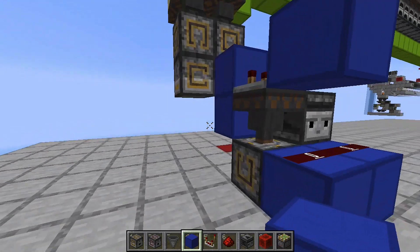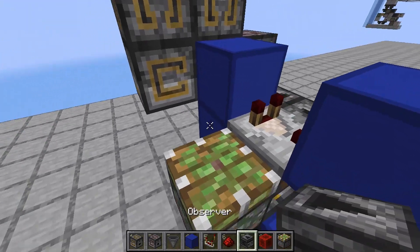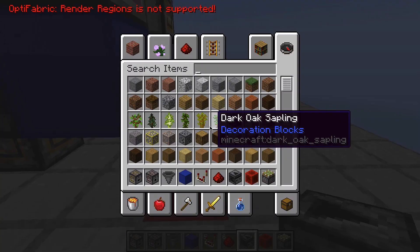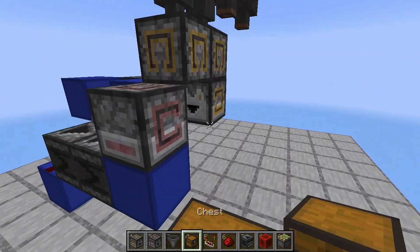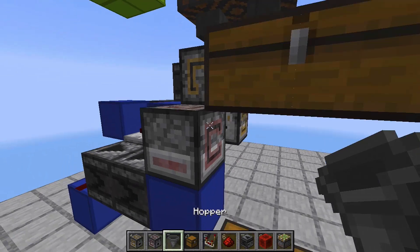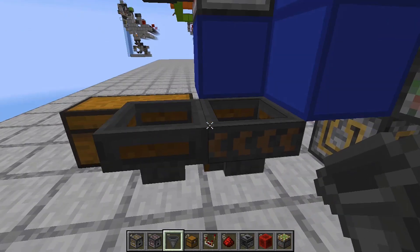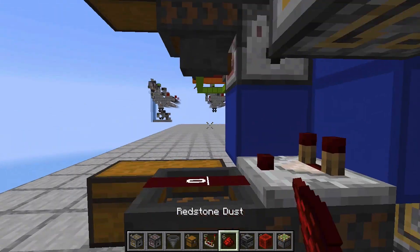On the other side, place a sticky piston beside this hopper over here and an observer facing this way and another one facing that way. Then come over here and get some chests — place one chest over here and another chest up here. Grab some hoppers: place one hopper there, another hopper pointing into that chest, and another hopper pointing into that hopper. Then a comparator on top of this hopper and redstone dust on top of this hopper.